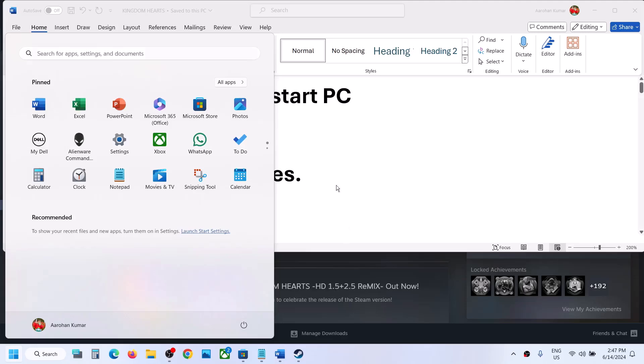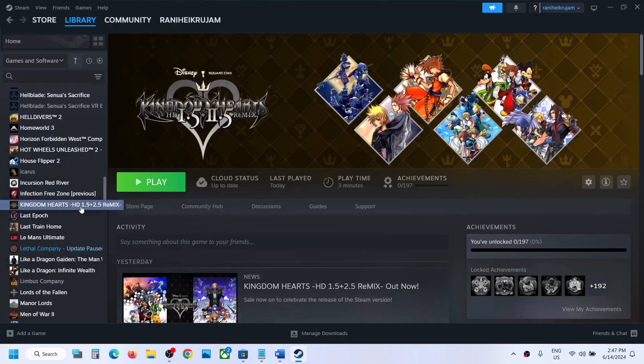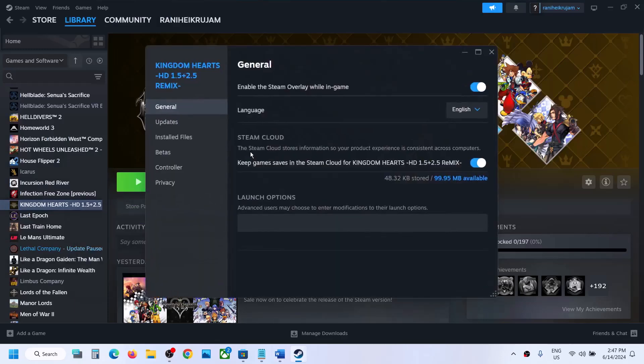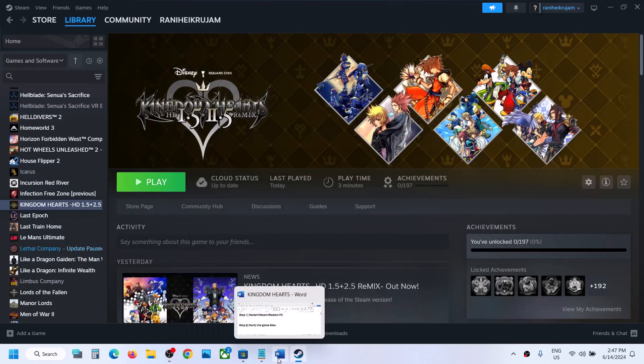The next step is to verify the game files. Right-click on the game, select Properties, go to the Installed Files tab, and then click on Verify Integrity of Game Files. Once the verification is 100% complete, launch the game and check.